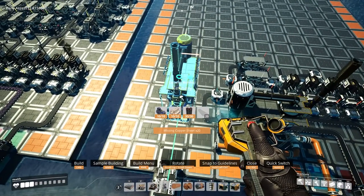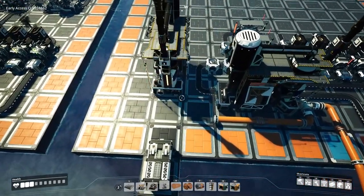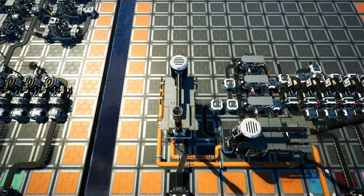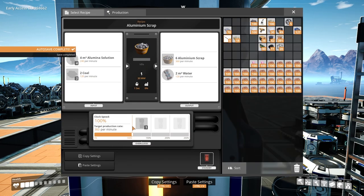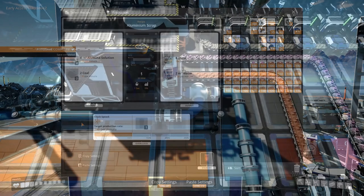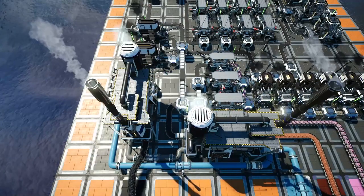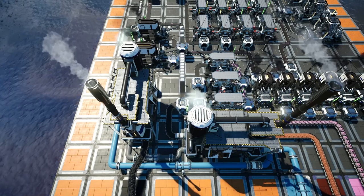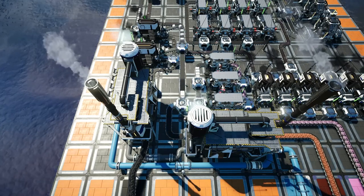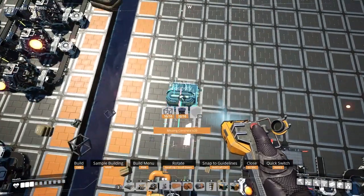The alumina solution will then be run directly into the second refinery, which we shall now be placing. This refinery will be placed facing the top of the build, spanning the second column at the start of the second row. This will be set to aluminium scrap, and we will run the water output back around to the water pipe at the front of the build that we've just placed. This should then be fed with the alumina solution along with the coal from the second column, and set to 50% clock speed. The scrap will then head to the aluminium ingot foundries.